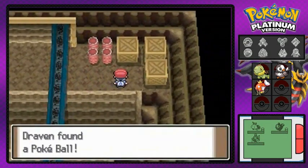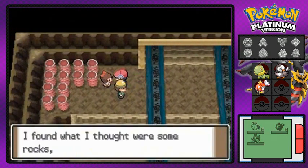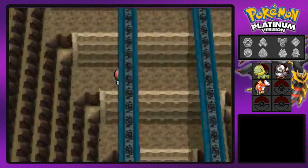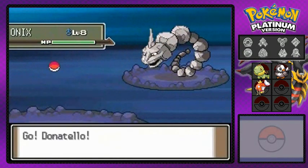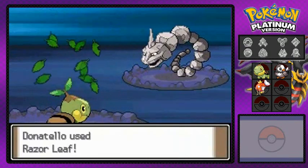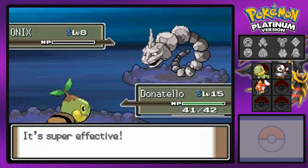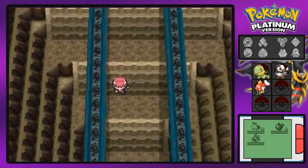Found a Poké Ball in here — didn't even notice it. This girl found some rocks that look like Pokémon but are just rocks. This guy tells us about upcoming Pokémon battles. Here's another Onix — I bet that's the first one's little brother. He used Bind but I hit back with Razor Leaf for the win — that doesn't feel so good for the Onix.